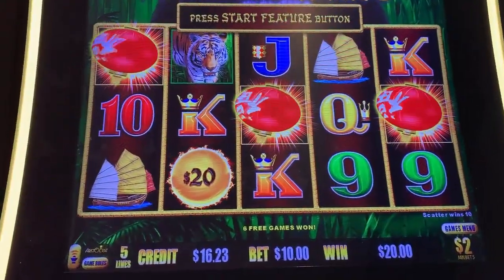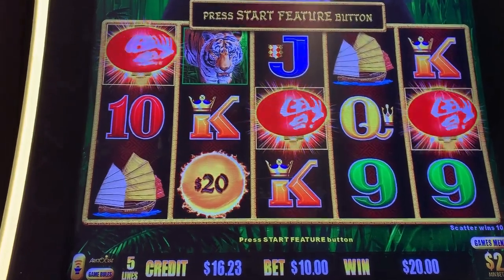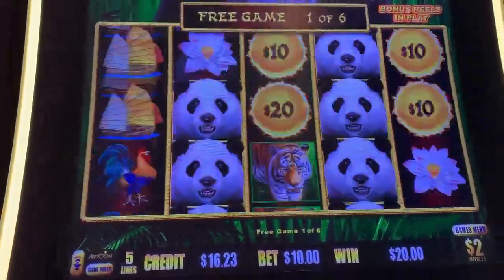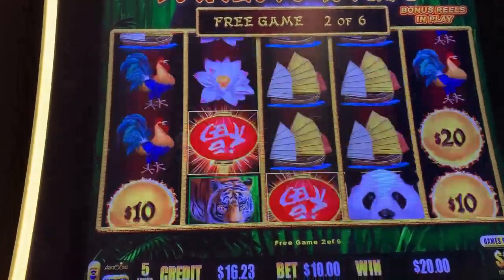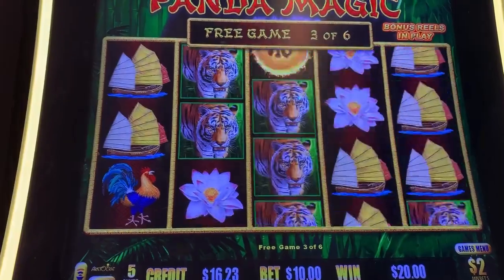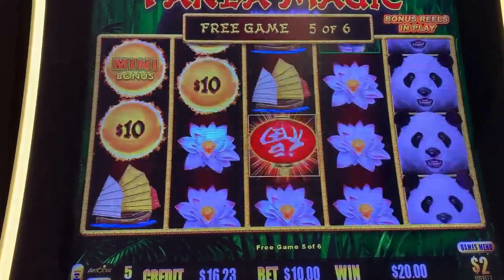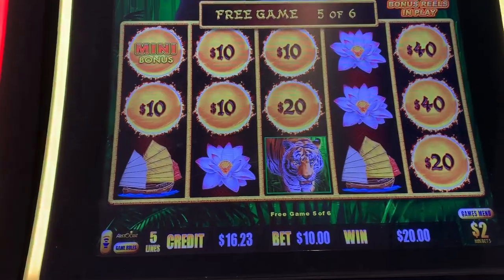Alright guys, we're on Panda Magic, $2 denomination, $10 a spin. We just got the free spins. This is a five-line, so it's very hard to get a line hit. The pandas are wild. We are looking for six of those gold balls with numbers, or three of the red paper lanterns.